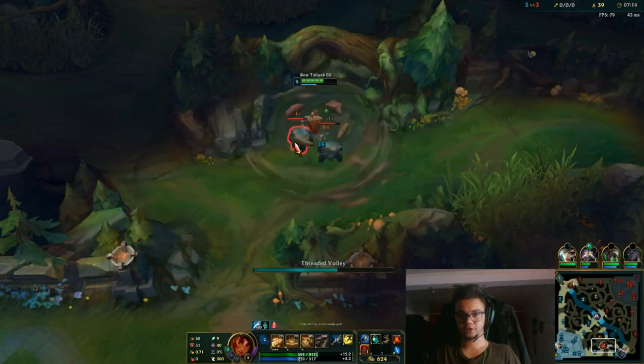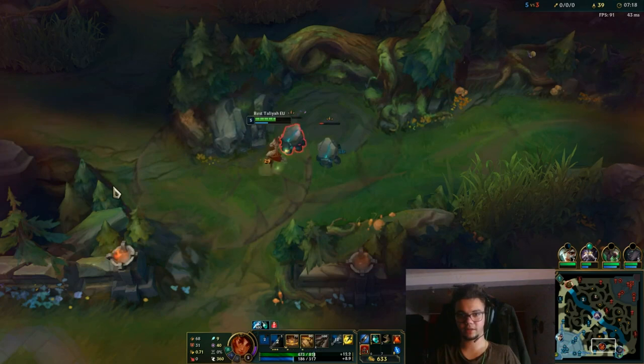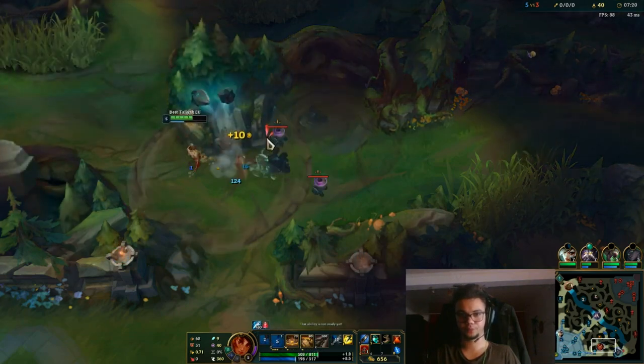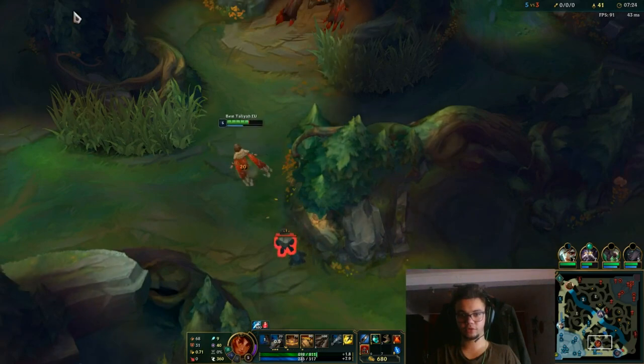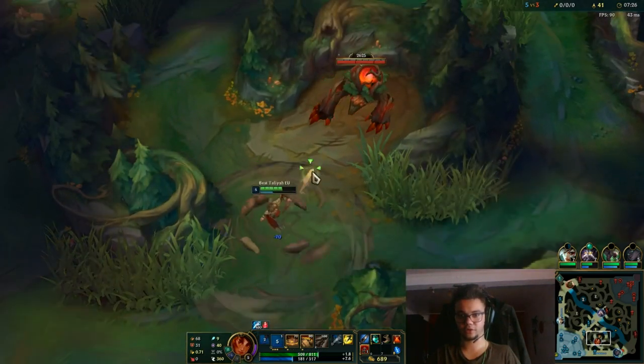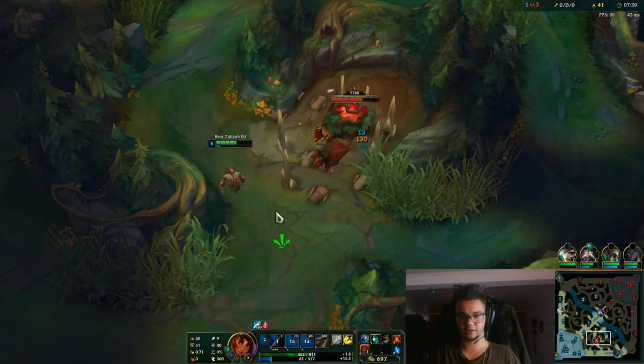We got the gank bot now. We gotta be more careful about that Cho'Gath — that's our play point, that's where we have to do stuff. We're going to get this red buff, and then try to start something on bot lane after blue buff.